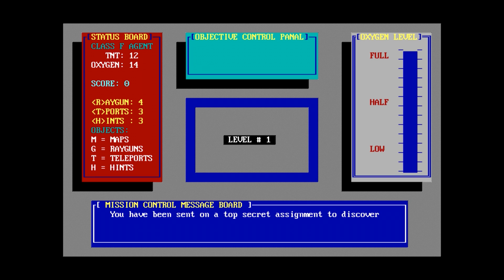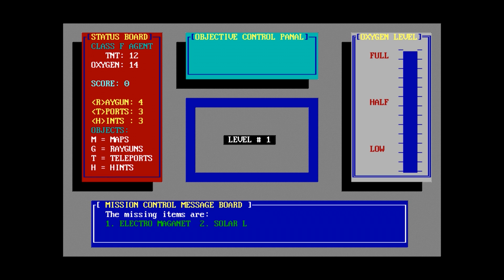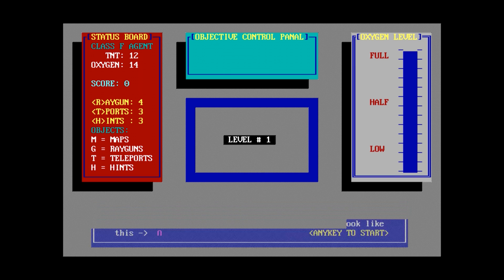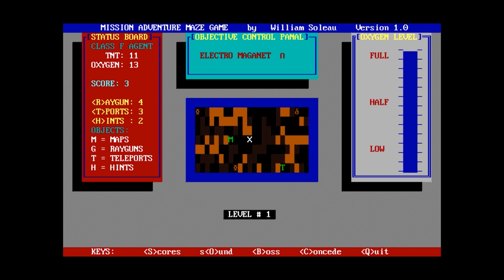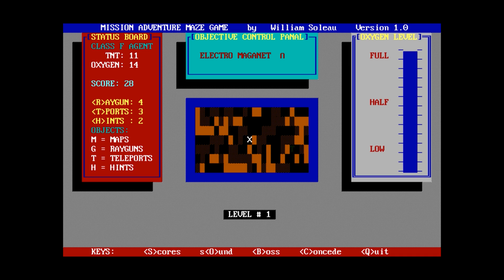Standby for port and telecommunication — you're sent on a top secret assignment to discover where three essential objects stolen from Mission Control have been sequestered. The missing items are the electromagnet, the solar lamp, and the XR-7 power drill. Your first objective is to find the electromagnet on this level. I don't remember exactly how to play this — spacebar gives a map enlarger, but it doesn't stay that way.